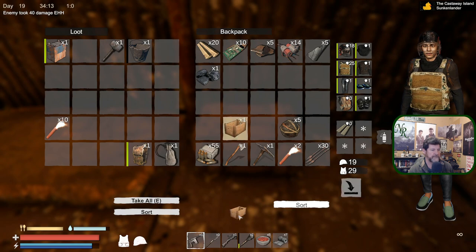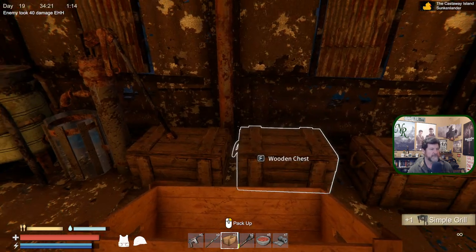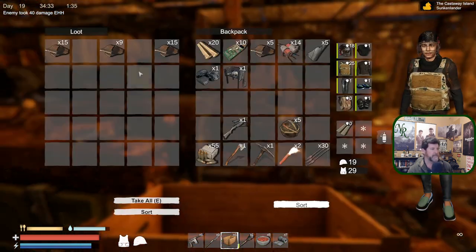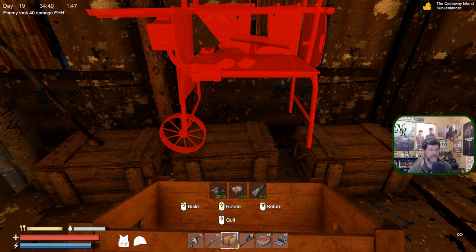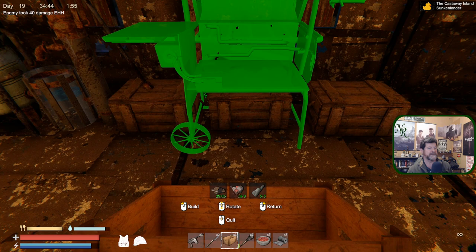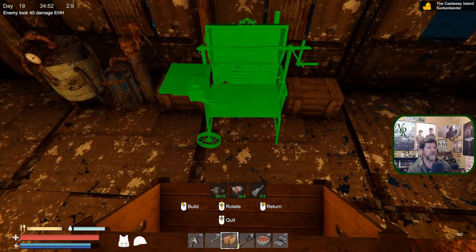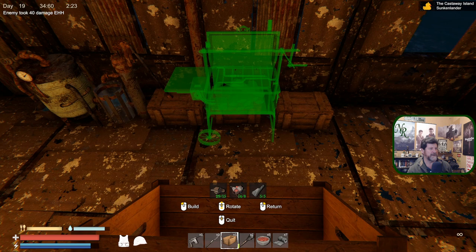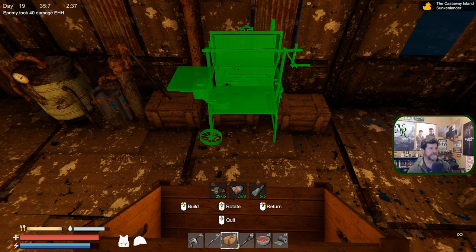Grab this guy. Pick you up — we'll lose some wood that way. Let's think about building that grill. Improved grill — I need more metal. Grab all of those and build this guy. So he's a cart — he can sit on top of things and still leaves room for the handle. We'll spread all this stuff out later.